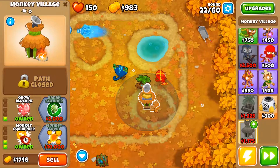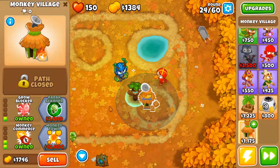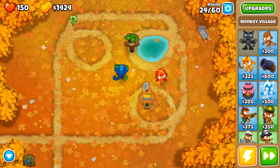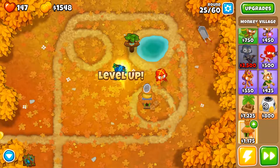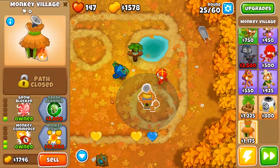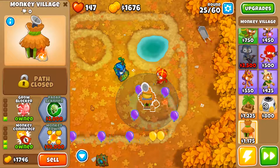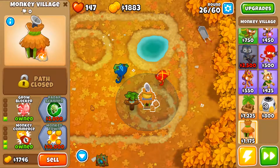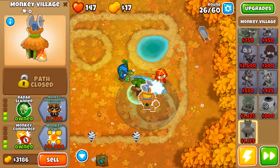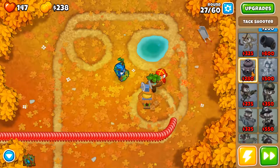I probably want some camo detection soon, so I'm just gonna rush for that. Yeah these white and black bloons are really starting to get through a little bit. Yeah that camo's gonna go through sadly — I don't think it really matters too much. There we go, we have the camo now, even though we're a bit late.